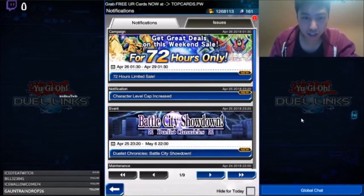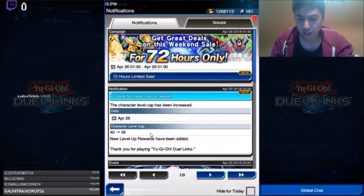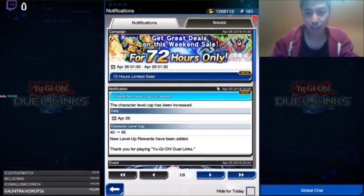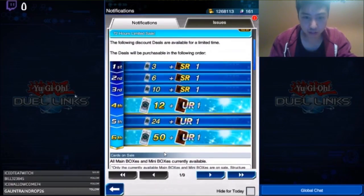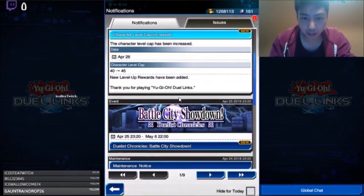There are a lot of new updates. First of all, the character level cap increased from 40 to 45. There are a lot more rewards — I think levels 42, 43, and 44 give you gems, and the 45th gives you a special one for the character. I think there's a great new box, but I'm not sure — we'll check on that later. There's a new event called Vision, I believe.